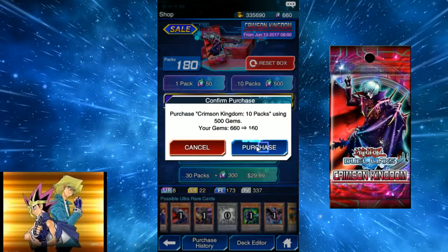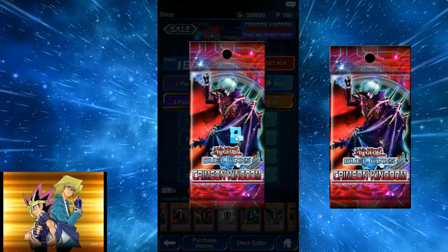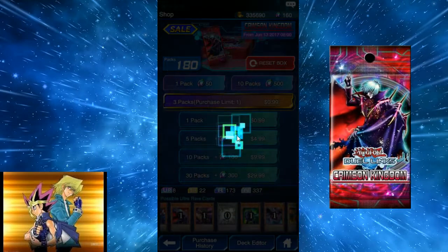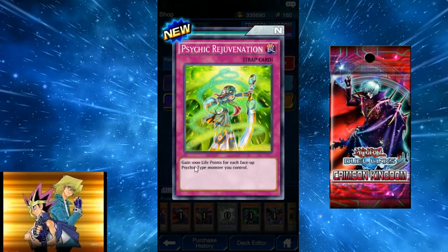We're down to 13 packs and I'm not too happy with what I've gotten. Psychic Rejuvenation — new card: gain 1000 life points for each face-up Psychic monster you control. Psychic is getting more ways to recover life points, which actually makes them more viable because of how much you have to pay to use their effects.